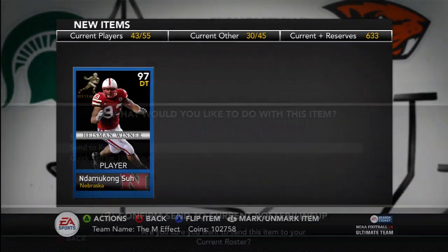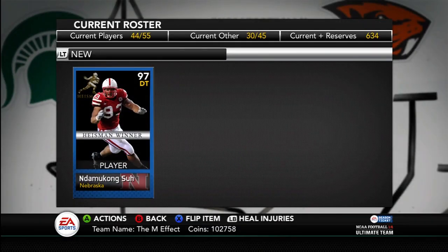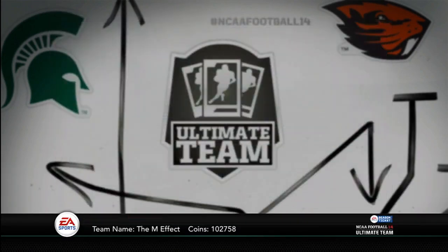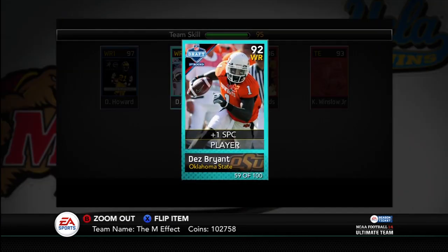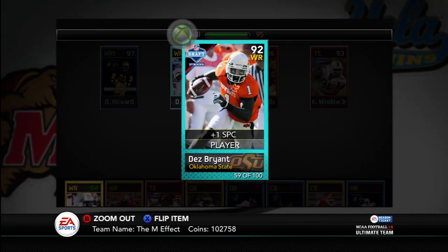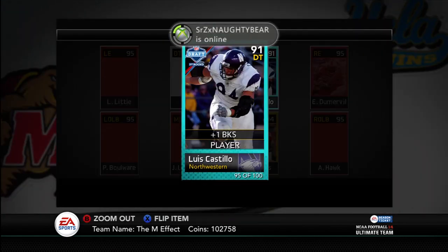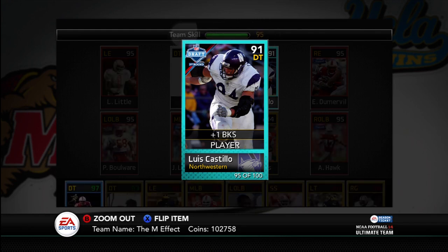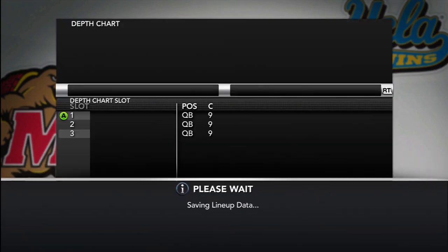Let me send him to my current roster and we can check out his depth chart. Since somebody was about to butcher me the last time that I didn't show AP's stats, I'll do it here. Also, I was able to pick up Dez Bryant's limited edition card, number 59 out of 100, and I also picked up Luis Castillo's limited edition card, number 95 out of 100. So I thought I'd show you guys those.